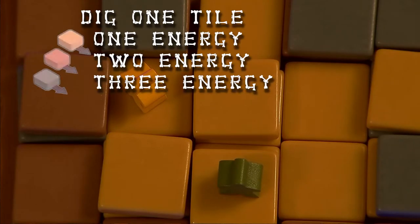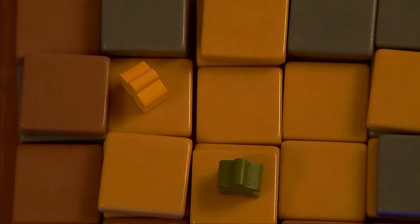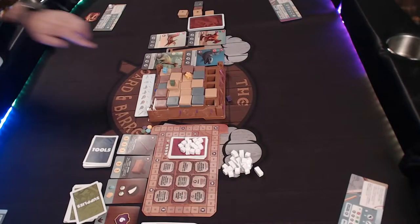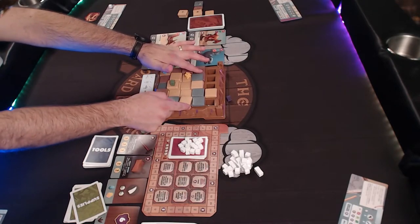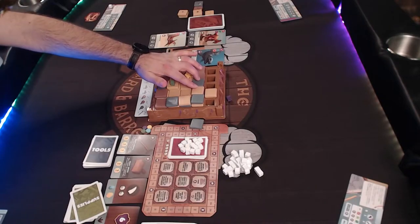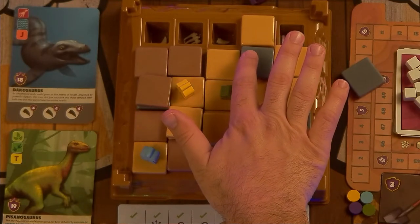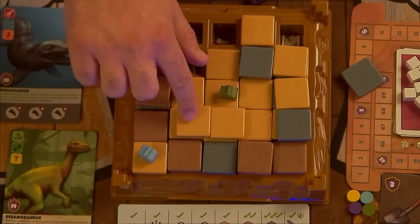Slide one tile that's orthogonally adjacent — meaning left, right, forward, or backward, but not diagonal — one space in any direction. The heavier the tile, the more energy this action costs. You can only do this with the top tile in a stack, but when you slide it, it can push any number of other tiles along with it, as long as there are no tiles on top of them and none of them are heavier than this one. A stone tile can push anything, a clay tile can push clay or sand, and a sand tile can only push sand.